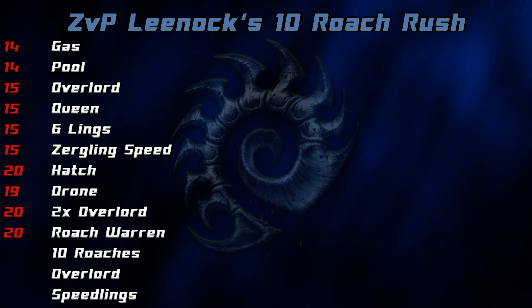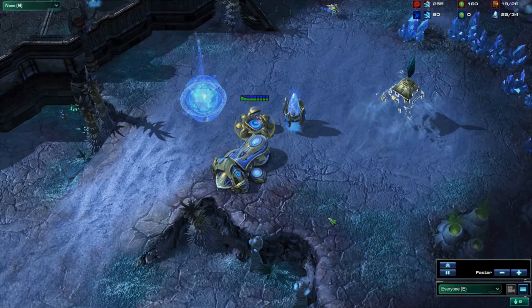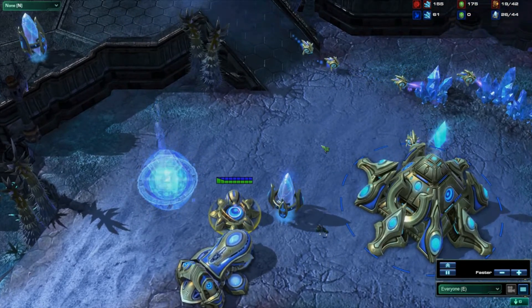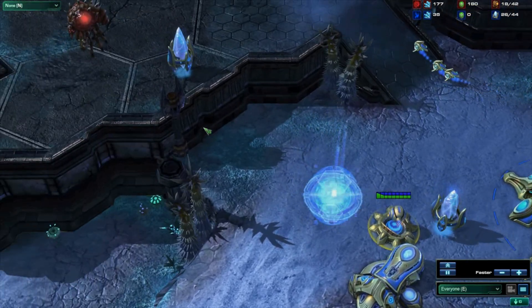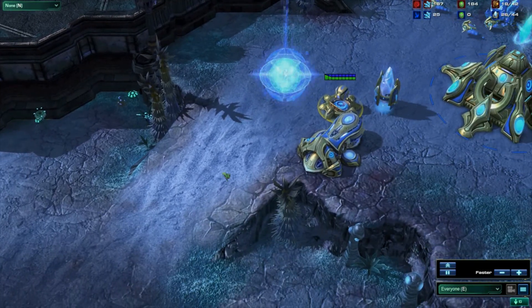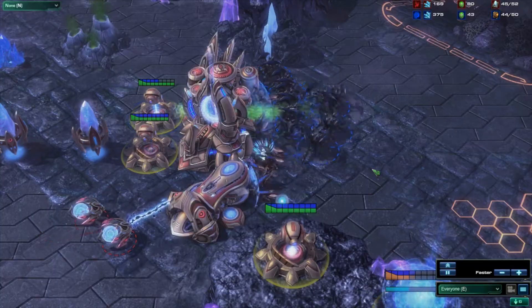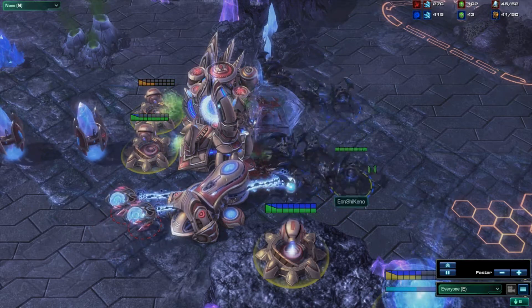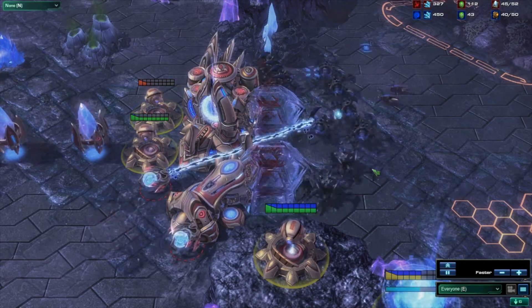By using a one-base play and a bit of deception, you should be able to pull off this very powerful attack with minimal practice. We are going to focus on using this build to counter a Protoss Forge Fast Expand on most maps, but it can also be used versus very greedy Terran builds as well. You might want to think twice about using this build on maps with small choke points at the expansions, such as Cloud Kingdom.